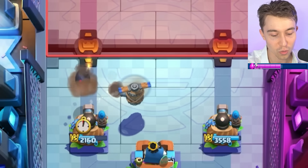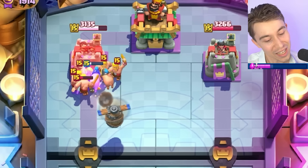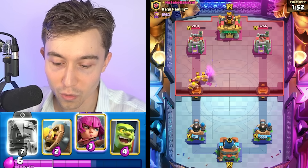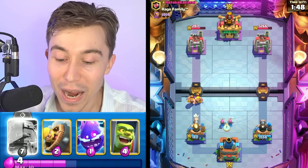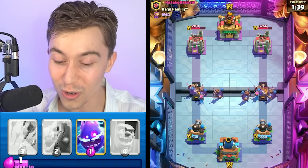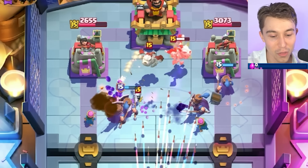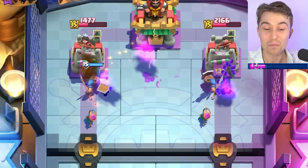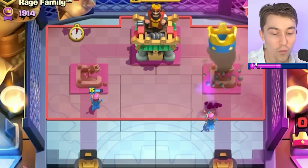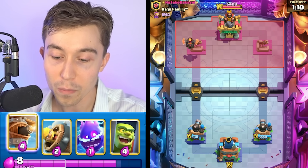Looking good — we're able to counter push with Rail Hogs. Waiting the last possible second and praying he doesn't have Fireball. He might have a spell but I still went for the Rail Hogs, because I live life on the edge. Going Archers and then split Rail Recruits. Defend with your Archers, then drop your Recruits at the river. I like defending against Lava Hounds using Skeleton Dragon counters with Arrows when we kill the Lava Hound first.